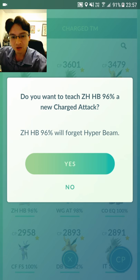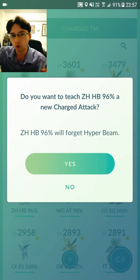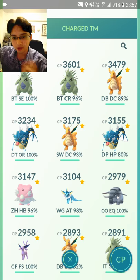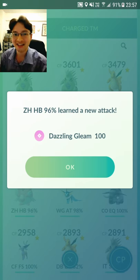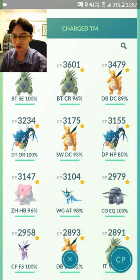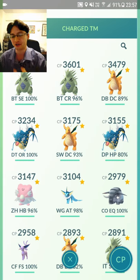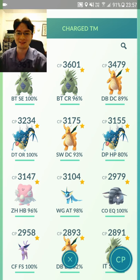It will forget Hyper Beam. With quick moves, it's a lot easier because you can only get one or two quick moves, so you're basically guaranteed to get the move you want. But with charge moves, it's very, very different. Hopefully we get Dazzling Gleam. Yes — Dazzling Gleam! Success right off the bat. This is the moveset you want: Zen Headbutt, Dazzling Gleam on your Blissey. Very happy with that. Now my Blissey will be amazing in gyms.